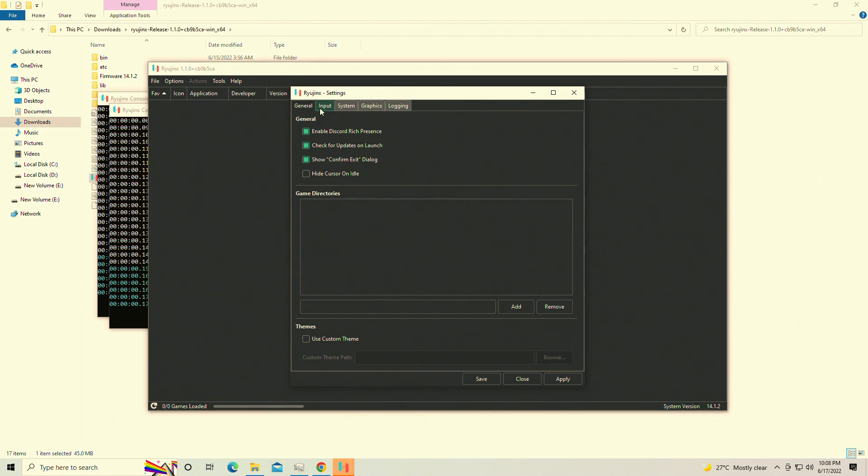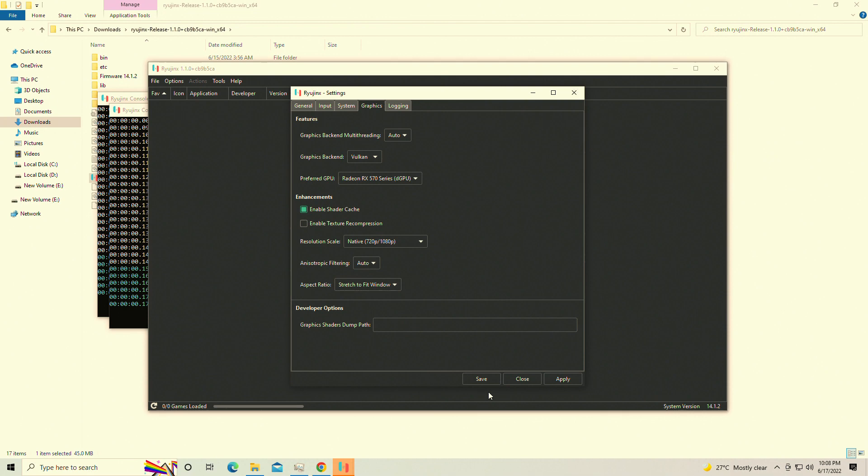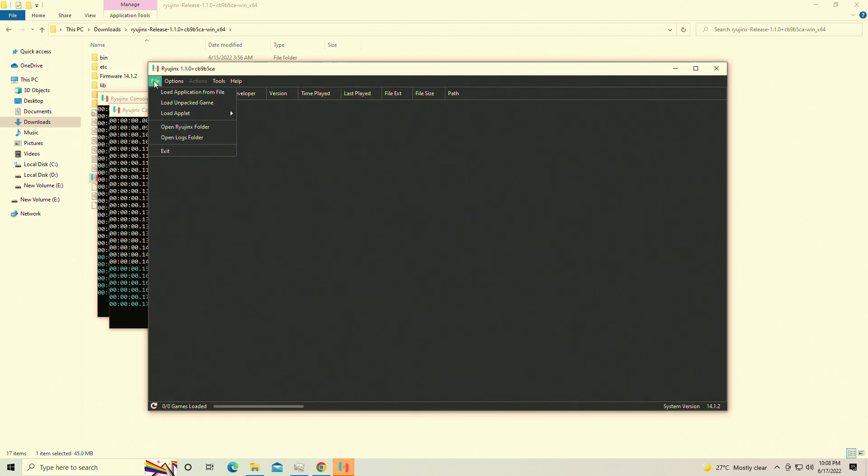You'll need your keys, obviously. I'm using the latest firmware as well — firmware 14.1.2 — and it works great. Simply disable vSync as well, because I've had issues with it before with vSync on, so disable that. I'm basically running on the stock settings. It's really that simple.